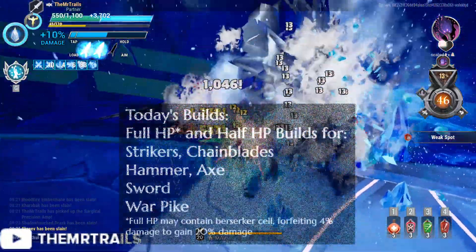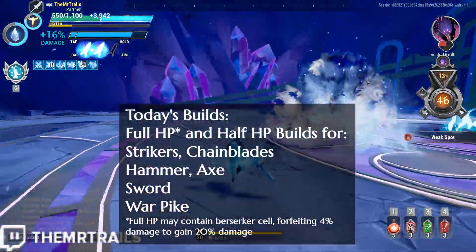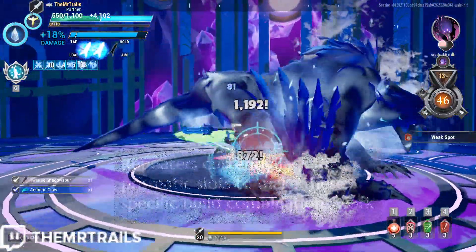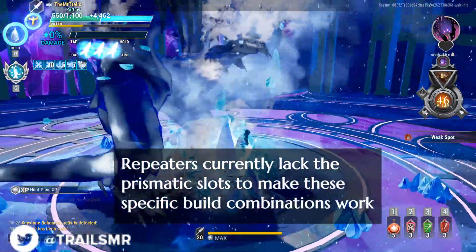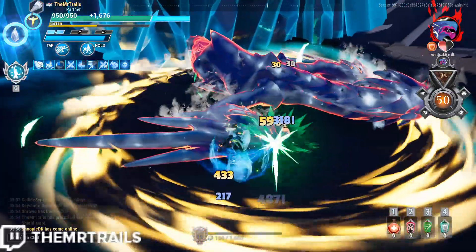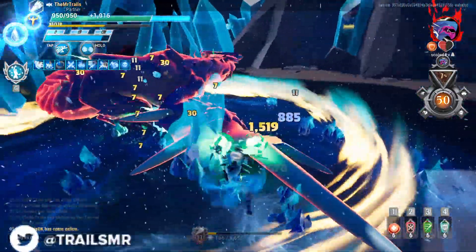We'll be going over variations for all weapons except repeaters, including mod specials and a perk or two being changed. We won't be dealing with repeaters today since they're currently the only weapons without prismatic slots, and we'll definitely need the legendaries for this build. A lot of you have been asking for repeater builds for the hunting grounds, and I'll get to them when I cover repeaters for reforging.